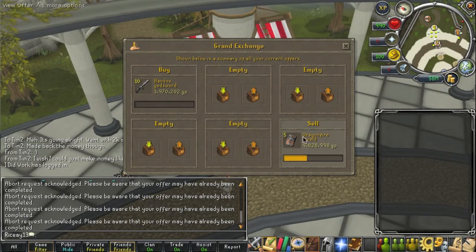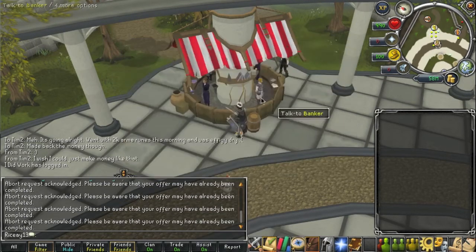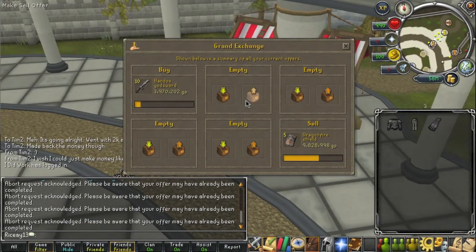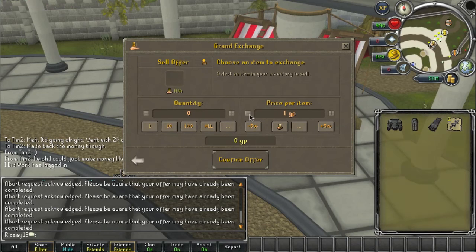Another Dragonfire Shield just sold — that's 60k we've made. Let me speed this up again and go through my bank. Let's take a look: 4 of the 5 Dragonfire Shields sold. Looks like one of the Bandos God Swords finally bought. We thought the price we were going to buy them at was 3.5, but we had to bump it up twice. Now we're starting to get them — looks like we got 2. So I'm going to take those 2 and sell them slightly under mid.